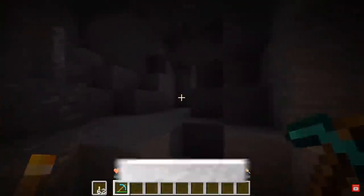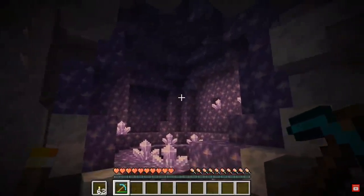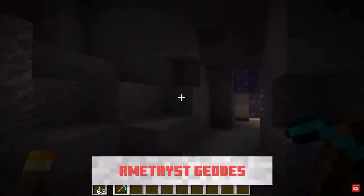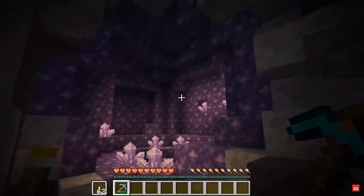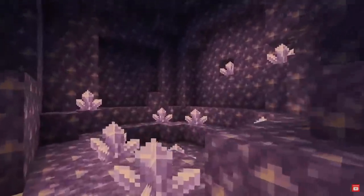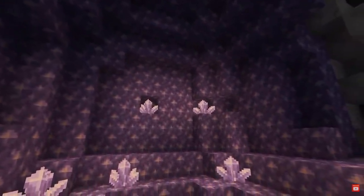In the cave update, the first new thing you can find is a new block known as the Amethyst Geode, which is a crystal-like block. The Amethyst Geode makes bell-like sounds which sound really sparkly and cool. This block is very rare so it's going to be hard to come across, but when you find it, it will be very rewarding.